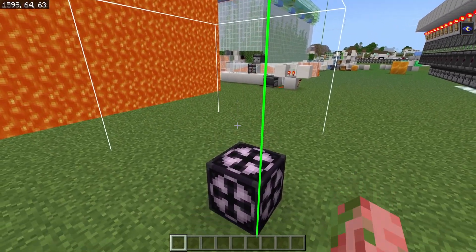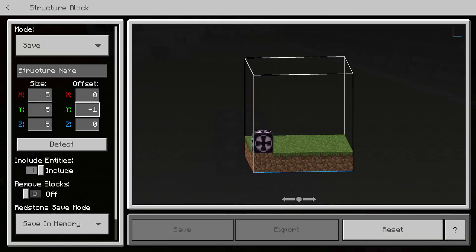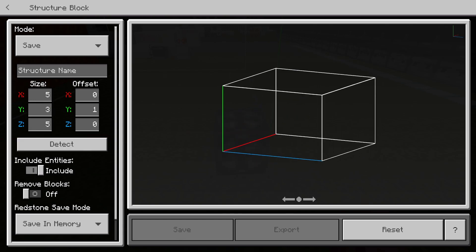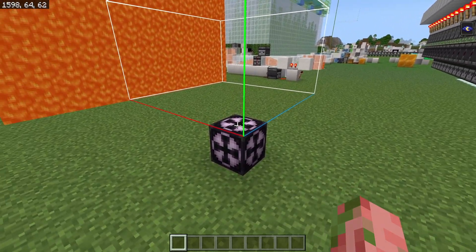Another thing from the comments is that the structure block was not having the correct Y value being input when you're trying to modify it and use it, and that bug has also been fixed in this update, so now structure blocks work as they should.